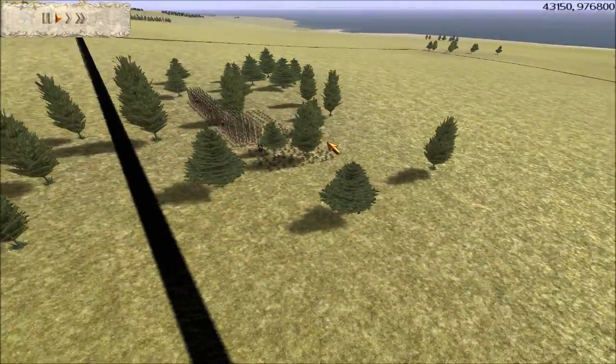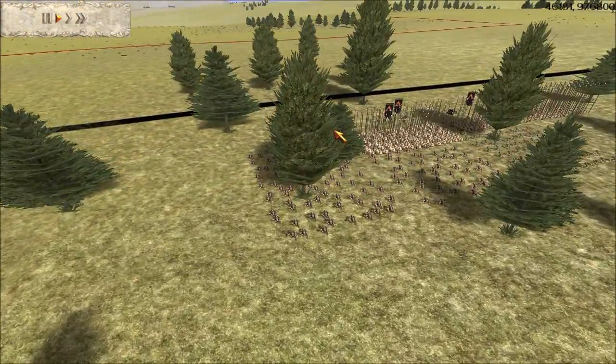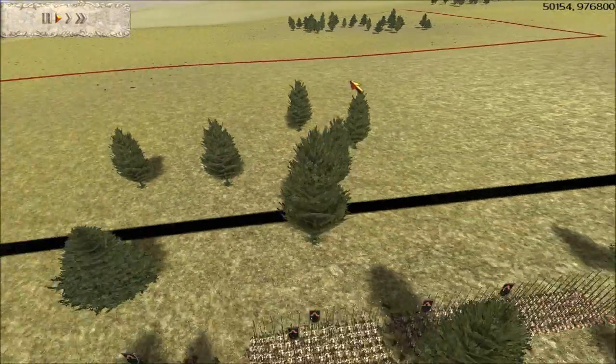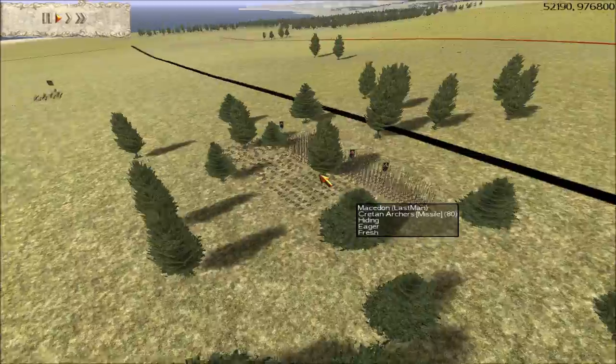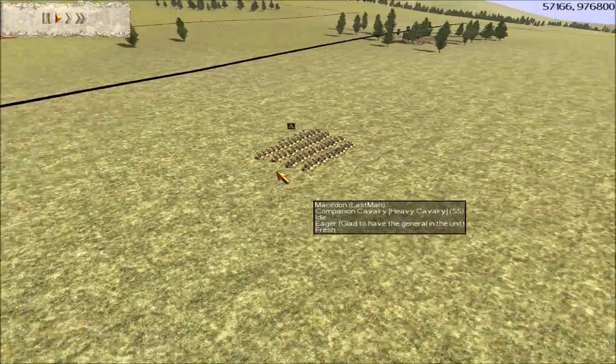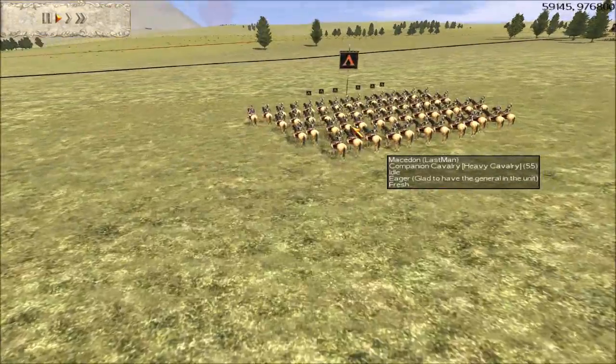I hid the rest of my army right here in case my opponent decided to fight for the hilltop, because he does have the hill advantage at the start. So I'm going to hide these guys here, see what he does, and I'm going to keep my companions out in the open just to draw him out — he will have his attention transfixed on my general unit.